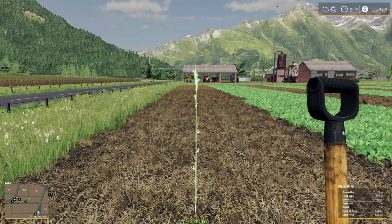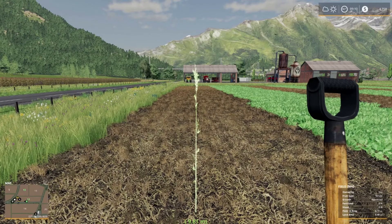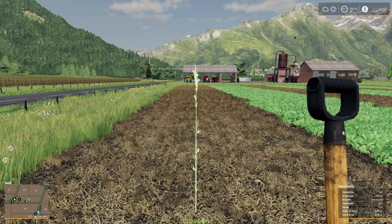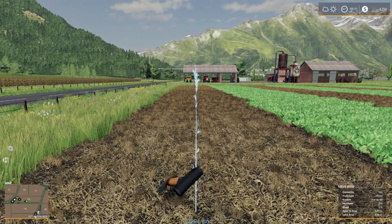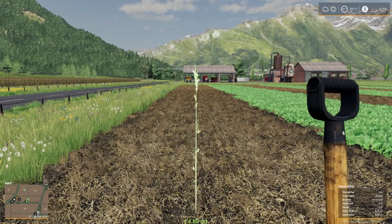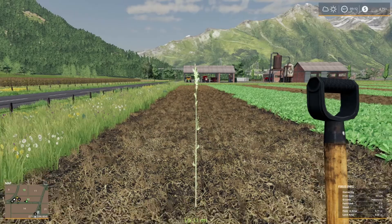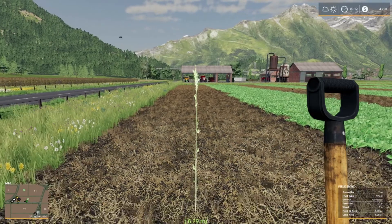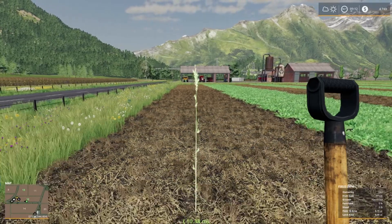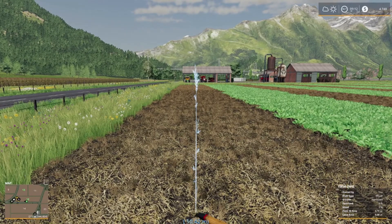Trees are actually worth a boatload of money when you let them grow, so I am happy to be giving this a try. I do kind of wish I had measured things out a little bit better — we are pretty far off in terms of spacing. But I think once we get this next crop harvested we can do it a little bit better and run it closer to the trees on these inner paths. I probably should have planted the trees first in one row and then gone off of that, because for whatever reason I thought you needed a lot more space.